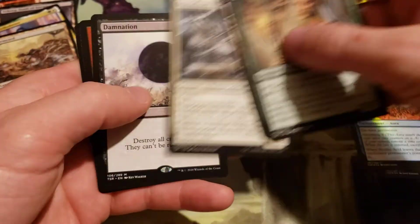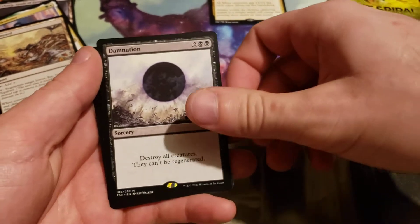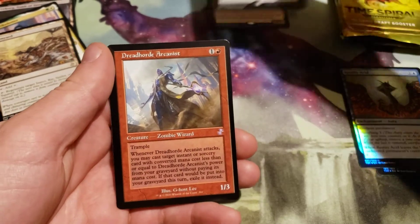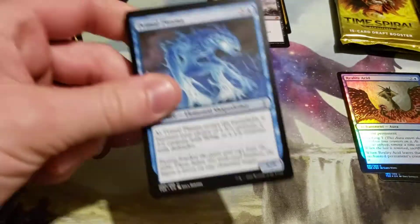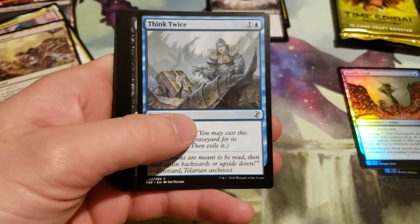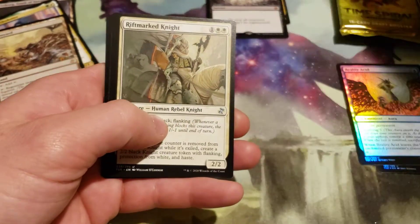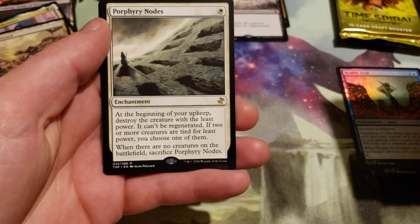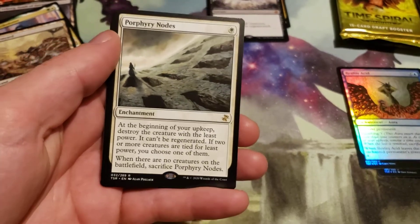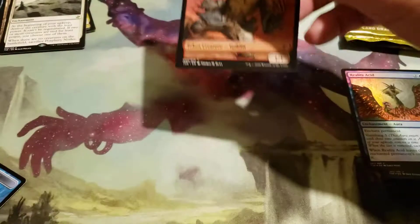Where is Damnation — our second mythic! And a Dread Horde Arcanist for our Time Shifted. And a Parfitt... I don't know if I'm saying that right... and a Baral, Chief of Compliance for our Time Shifted.